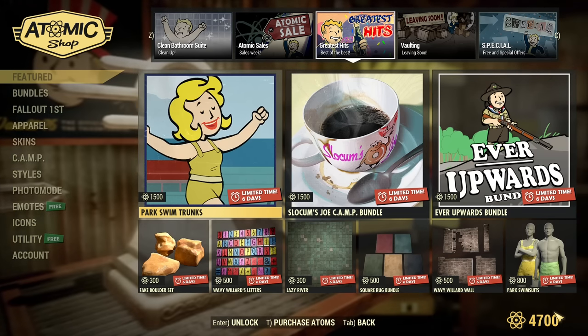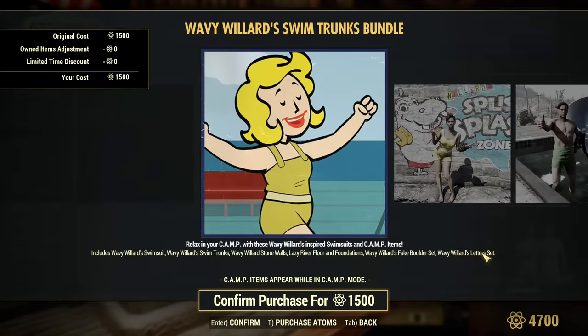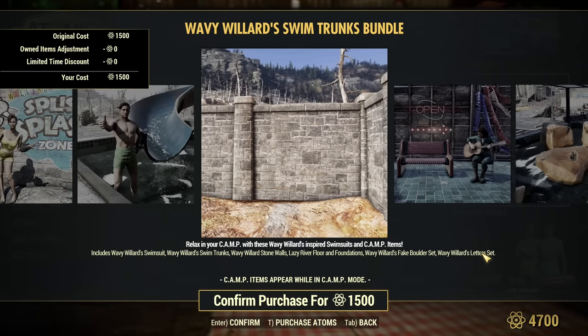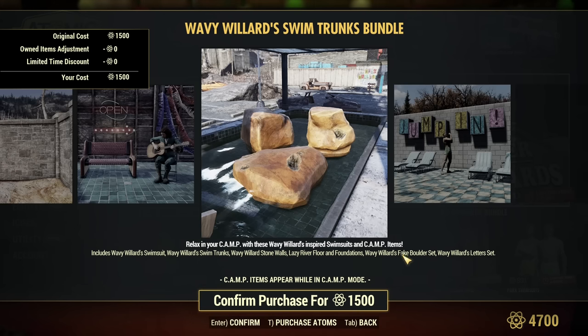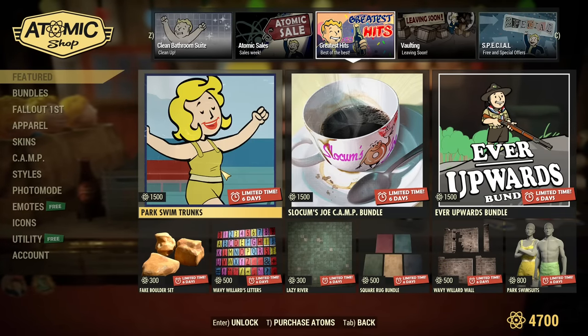Next we have Greatest Hits and we have the Park Swim Trunks bundle — basically swimsuits and trunks as the title suggests. There's also Wavy Willard's Stonewalls, Lazy River Floor and Foundations, Wavy Willard's Fake Boulder Set and Letter Set. That's a good bundle — it's not a very cheap one, but it's a good bundle.